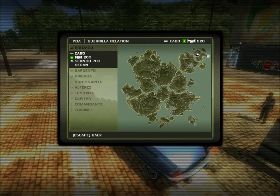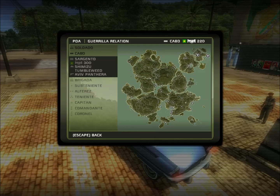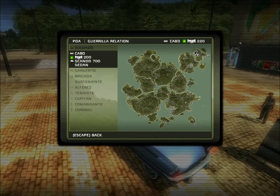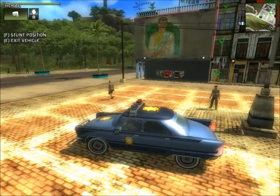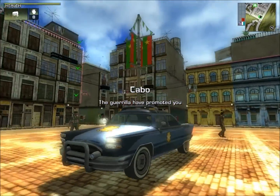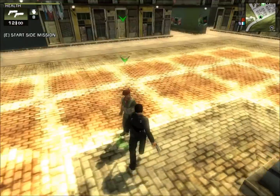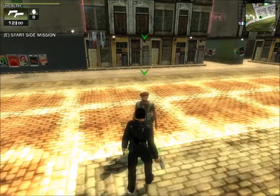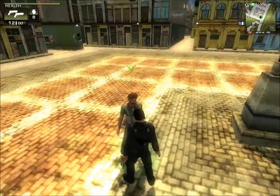I did in fact get promoted. Now we need 80 more relationship points to get the Shimizu Tumbleweed and the Avian Panthera. Each side mission, no matter what it is, as long as you get it from the side mission guy, gives you three relationship points. So I need to do three side missions to get the next rank.